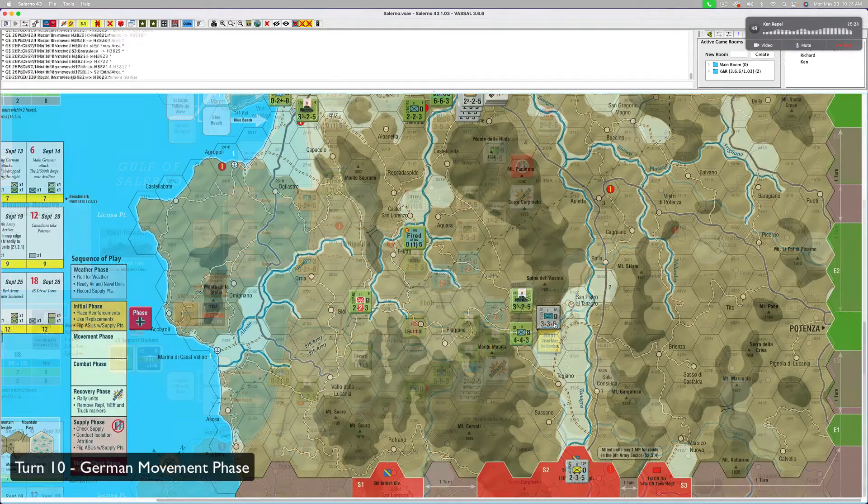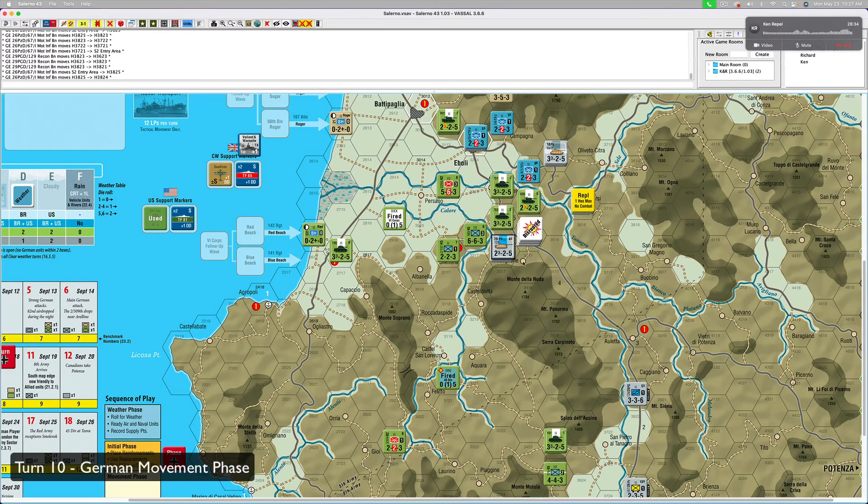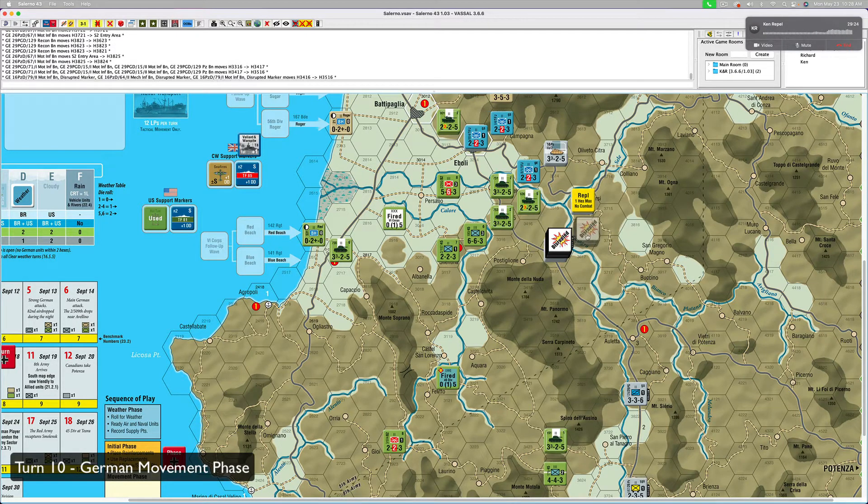Movement phase. One, two, three. Maybe I need to be in Polia. I think this guy needs to be here. Let's leave it like that. So it's withdrawal time — our position is becoming untenable. They go like this. The 16th Panzer — I think they go here and then here.